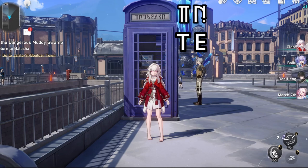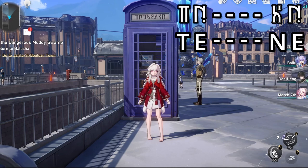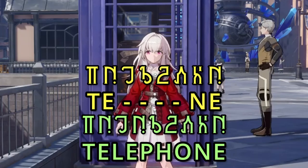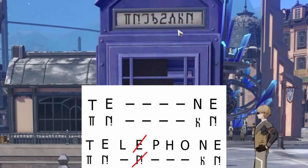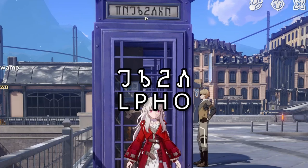I translated what I could: T, E, blank, blank, blank, blank, and E, but the word had eight letters instead of the usual nine, which was odd. Then I noticed that the fourth letter wasn't an E, and if we take E out of the equation, we can make a logical conclusion that the following symbols are L, P, H, and O — telephone.